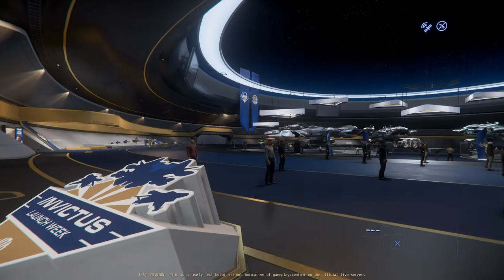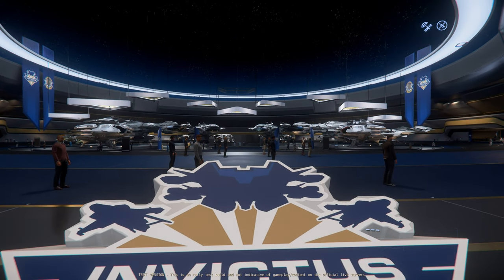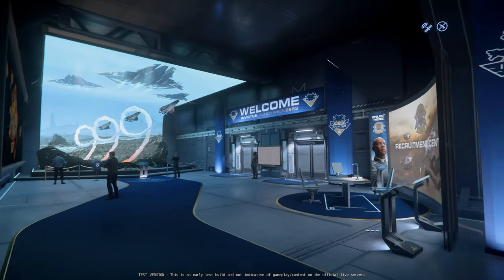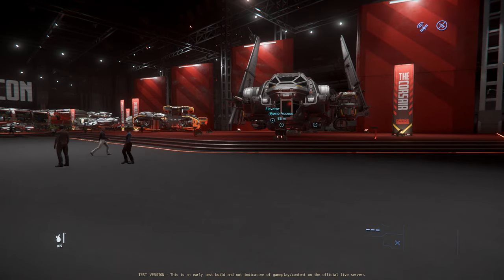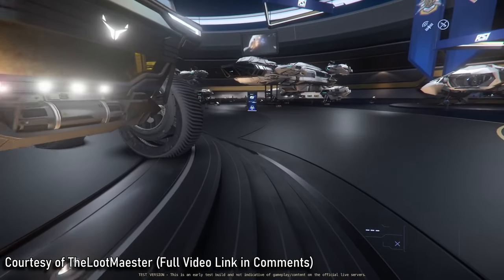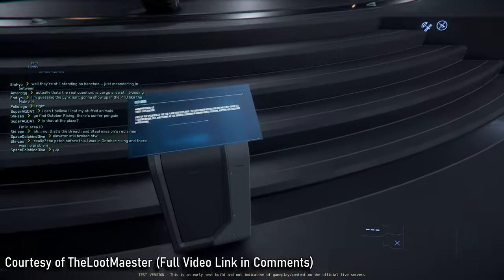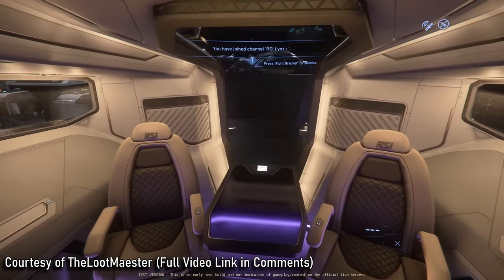However, if you have some time to waste you can always head back to Area 18 to check out the UEE self-congratulatory week of celebration, Invictus. After you take your requisite tour of classic military posturing, head down to explore the expo where you can purchase some government-branded merch. The real fun is down in the convention center where you can check out all of your favorite ships on display and even some brand new ones like the RSI Lynx. If you were desperate for just one more ground vehicle to occasionally look at while you wait for it to have a purpose, now's your chance. It has all the incredible usefulness of that Ursa rover you haven't spawned in the last 18 months, but with just the right amount of opulence to make your Constellation Phoenix seem like a worthwhile purchase.